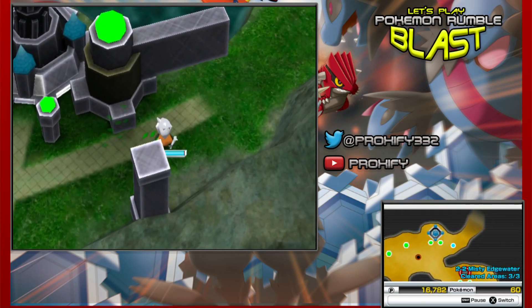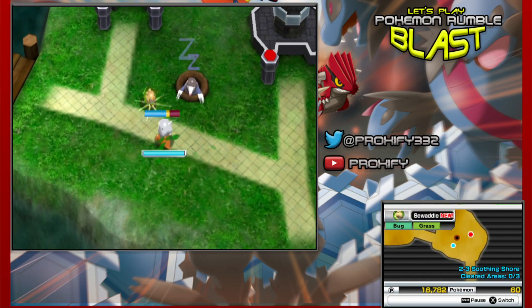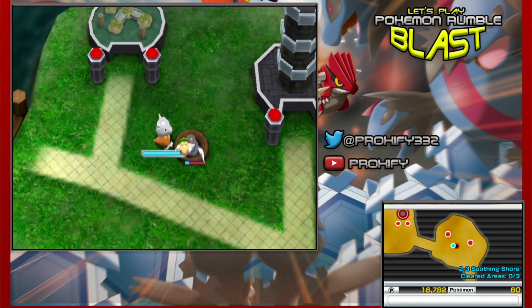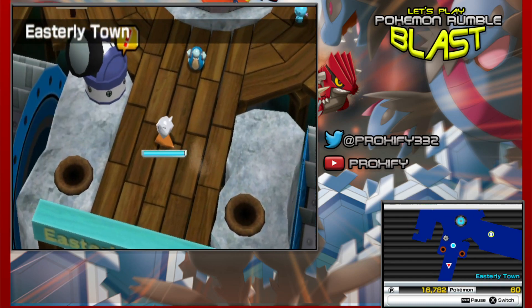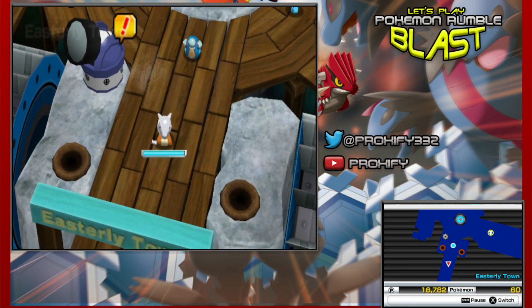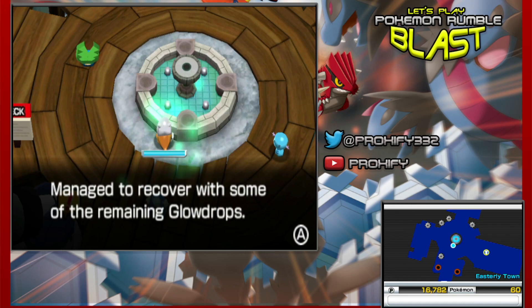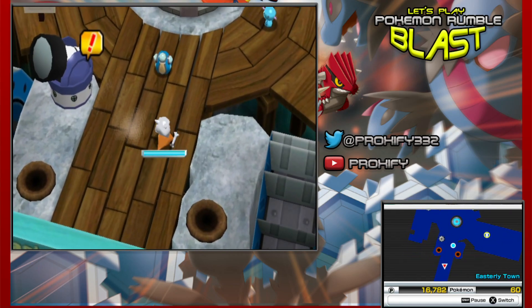Alright, I guess we can finally say that we can mosey on over to the next area then. So here we go guys — that was 2-3, and this is the Soothing Shore. Well, let me guess, there's gonna probably be some Mudkips around out here at some point. Whoa, what the heck — that was really weird. I just went and knocked out the little Swadloon there and then jumped right back into Eastway Town. I thought my game kind of broke there for a second.